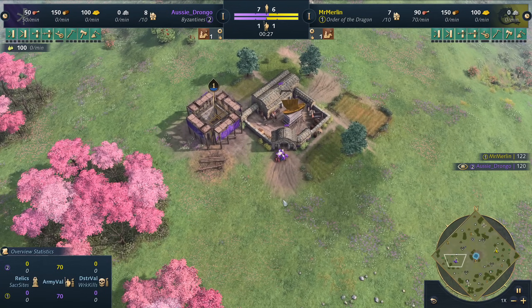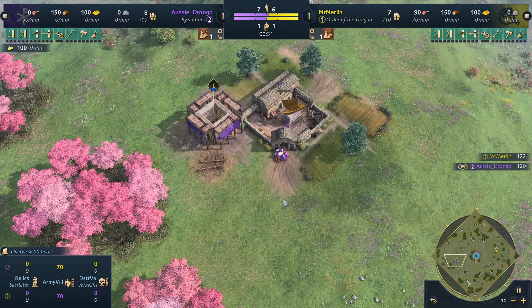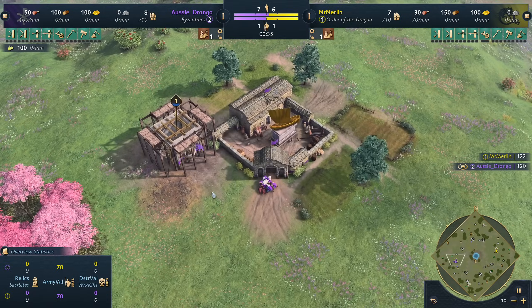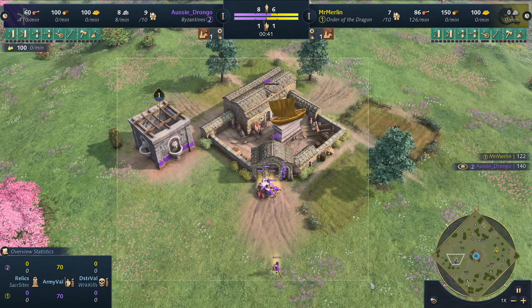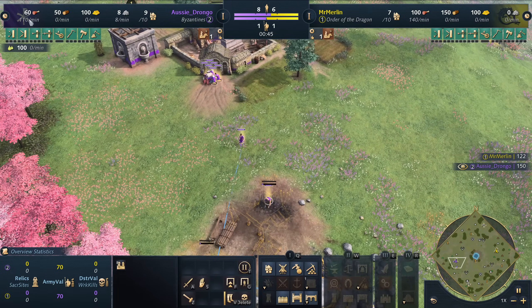Welcome ladies and gentlemen to our very first casted game ever on the Sultan's Ascent expansion for Age of Empires 4. We've got the Byzantines, and nobody other than everybody's favorite Ozzy Drongo playing as the beautiful purple Byzantines — the color mint for this civilization.